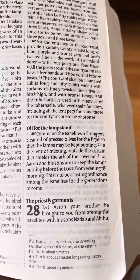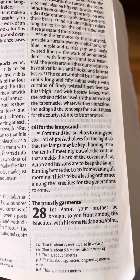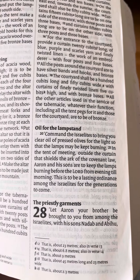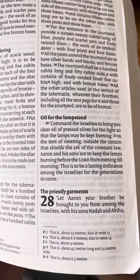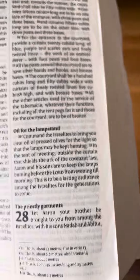Oil for the lampstand. Command the Israelites to bring you clear oil of pressed olives for the light, so the lamp may be kept burning. In the tent of meeting, outside the curtain that shields the Ark of the Covenant, Aaron and his sons are to keep the lamps burning before the Lord from evening to morning. This shall be a lasting ordinance among the Israelites for the generations to come.